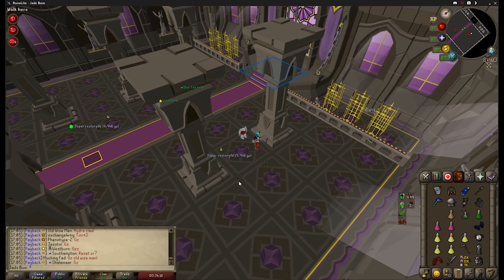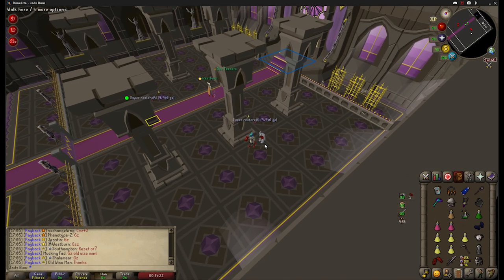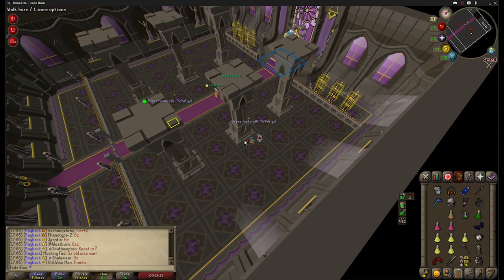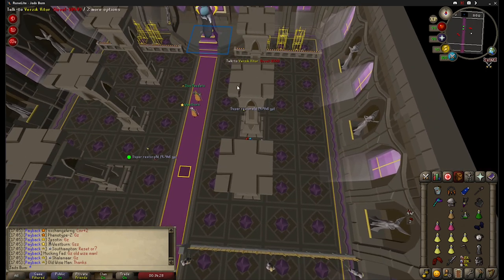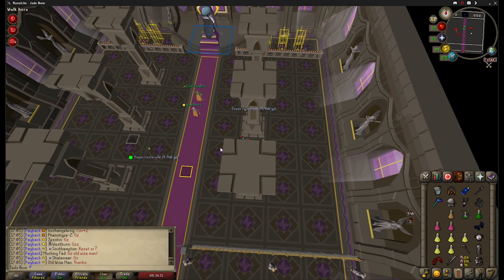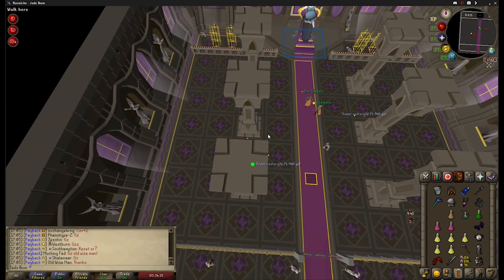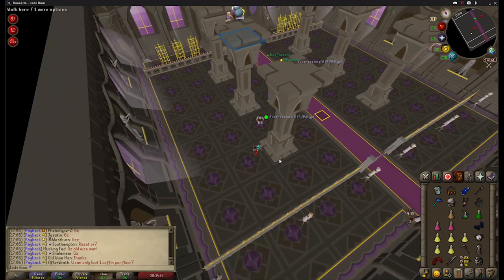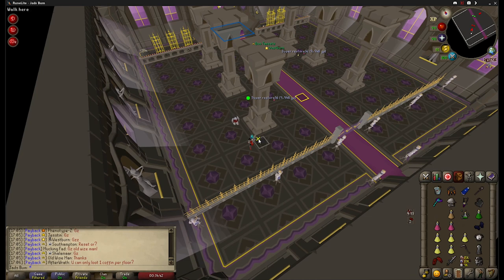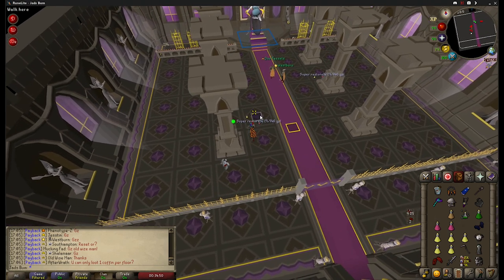Pillar number 3 has a safe spot directly in the middle of the pillar on the eastern side. If you step one square north, it is not a safe spot, and the entire southern side of this pillar is a safe spot as well. Pillar 4 is the same as the eastern side, but the safe spot is on the west side of the pillar. If you end up needing the 5th and 6th pillar, they are on just the south side of the pillar, and you have no other safe spots there, so it is quite a long run to be able to use the staff. It is identical on the eastern side.